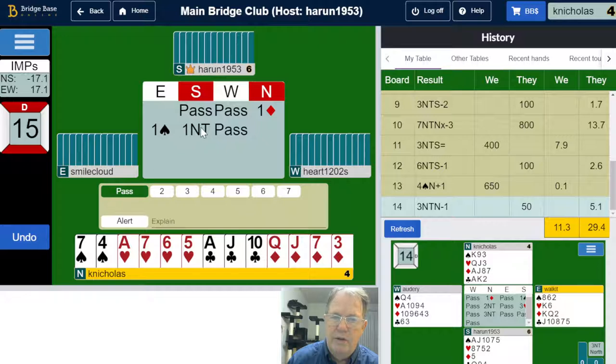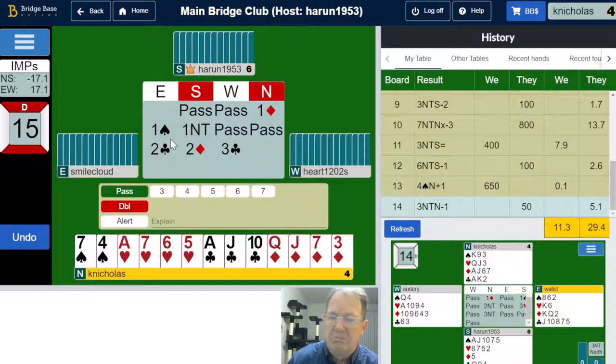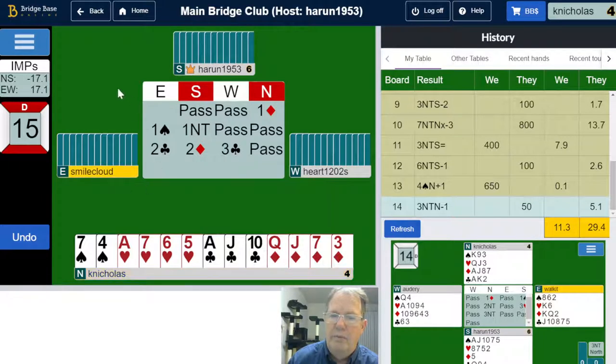One diamond, one spade, one no-trump. I've got a minimal hand here — one no-trump is fine, it does sort of imply that south has a stopper for the spade. Two clubs, two diamonds, three clubs. Now partner knows I've got twelve points at least — twelve to fifteen point range — because I opened and I've been very quiet. I should think partner's only got three diamonds; otherwise they would have supported my diamonds with four right out of the box. I'm going to pass and let partner decide if they want to go to three diamonds.